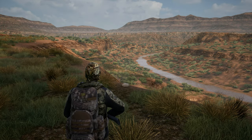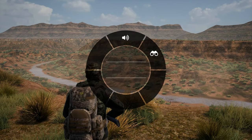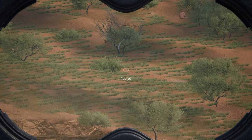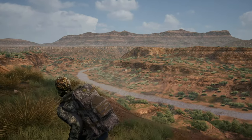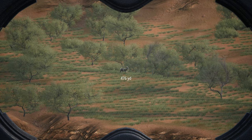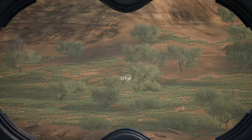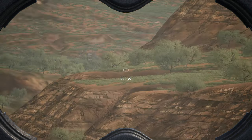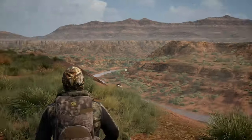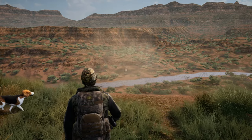Here we are looking for some bison in the Bandera area. I got these binos now — that's a bush, probably not going to help in this case. Look at the DPI — that one's 476 yards, that one's 530 yards. Since I've gotten these binos I've spotted animals at up to about 700 yards, which is way further than you get in Call of the Wild, and that makes spot-and-stalk hunting work so much better.